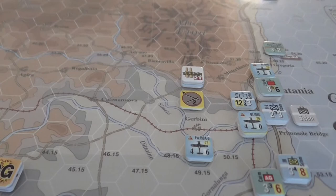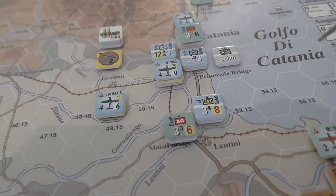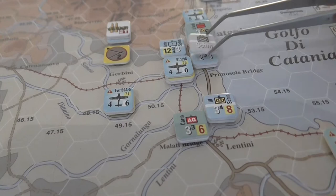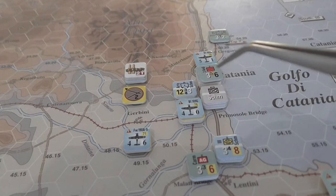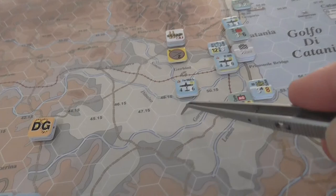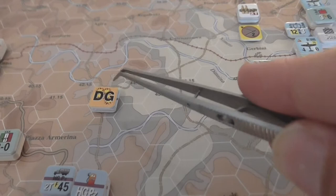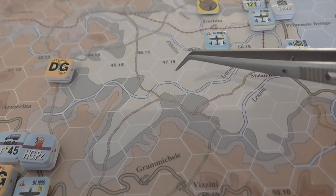That's some more defenses added to this river line zone, which is what they wanted. We'll carry on trying to make sensible decisions for the Axis defending this Catania region. Having seen what kind of defense we can muster here, that will help inform what we do with these groups - whether we try and roll them through these tracks and prepare another line of defense in here, which is looking like a not-bad option at the moment.